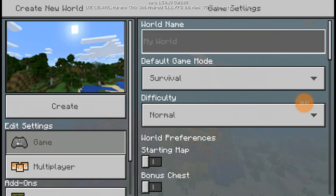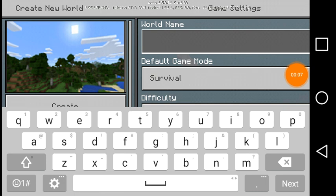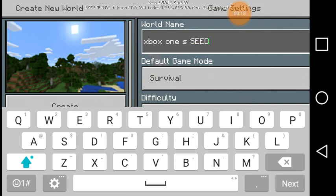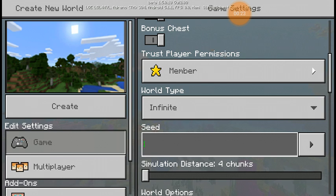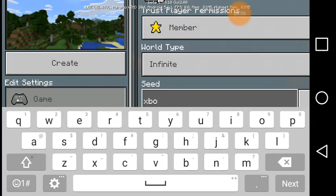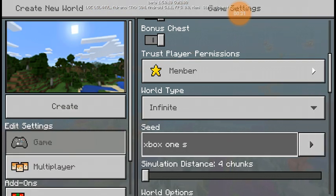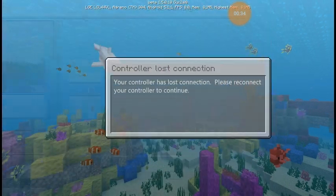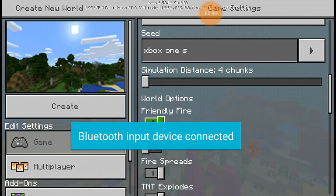Hey, what's going on? Dylan Phil here. Welcome to another Minecraft video. Today we're going to be doing a seed — it's called the Xbox One seed. We're basically gonna put that in this episode. It's like the other seeds I've done before. I don't know much; it's my first time doing this seed. I believe I tried doing one but it was like a fail video or something.